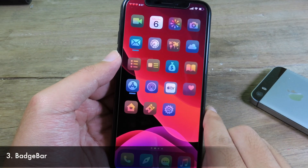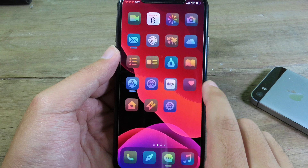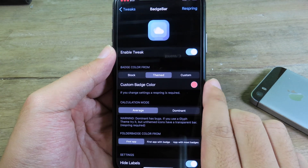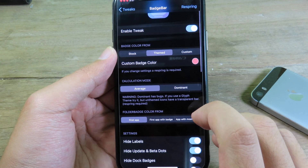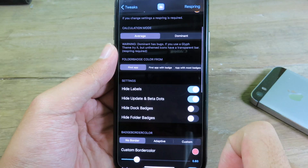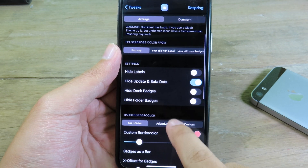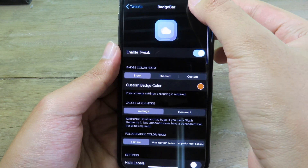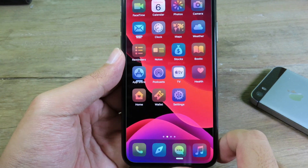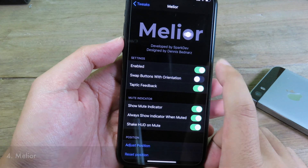Moving on to Badge Bar — if you take a closer look at my icons, you can see there is no number badge. Instead, there is a bar at the bottom of each icon. Go to Settings and then go to Badge Bar, where you can change the custom badge color. You can also hide the label, but I'm going to disable that option and respring. After respringing, you can see the label is back.